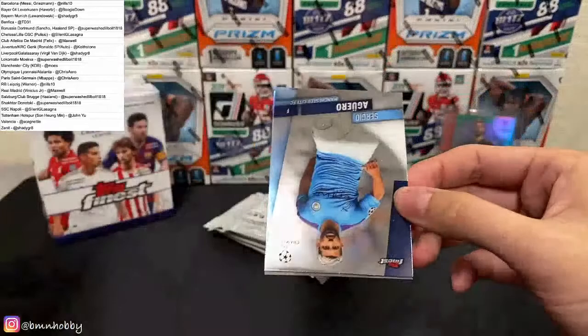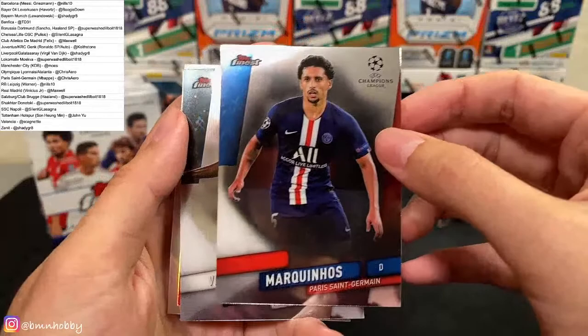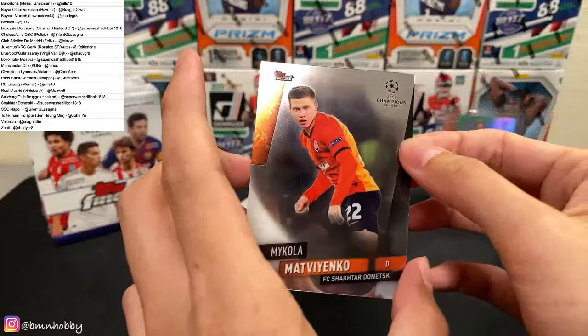For Man City we got Sergio Aguero. Martinos for PSG. Vinicius Junior — nice — Real Madrid! That's what you're looking for, Maxwell. And a Virgil van Dijk Prize Footballers for Liverpool. Last card — Martinenko for Shakhtar Donetsk.